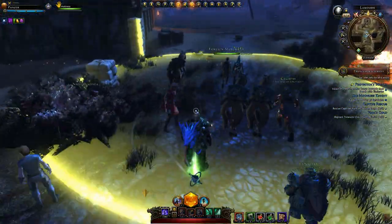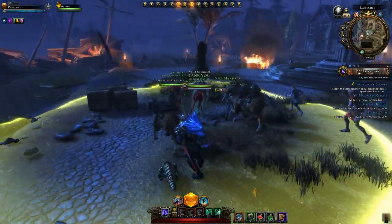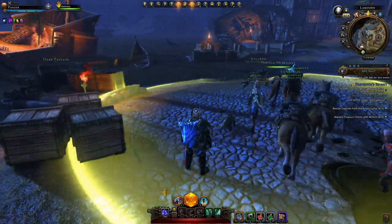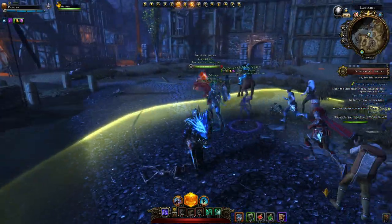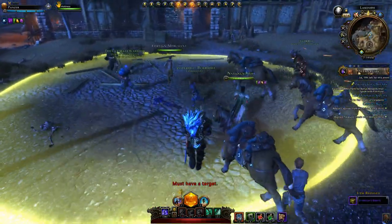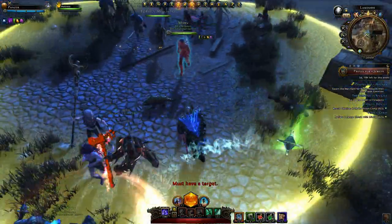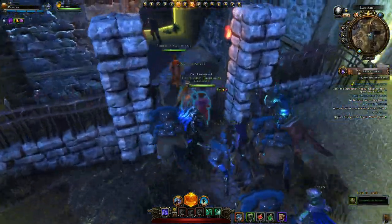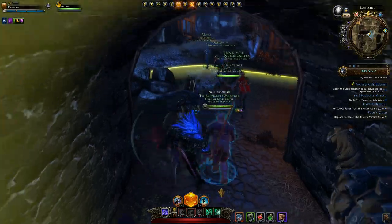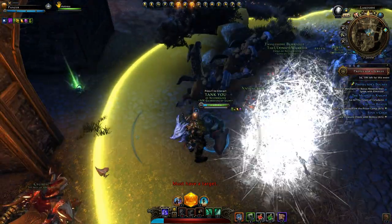The other thing that's going on in this event is the skirmish event, which you can queue for. You pick up the quest from Elminster in Protectors Enclave, and then you press the K button on the PC and you can queue up for the skirmish event. You do the event and then you get a big golden chest at the end with some more rewards in it. I might show you another video with that one — this one's really just about the dailies.